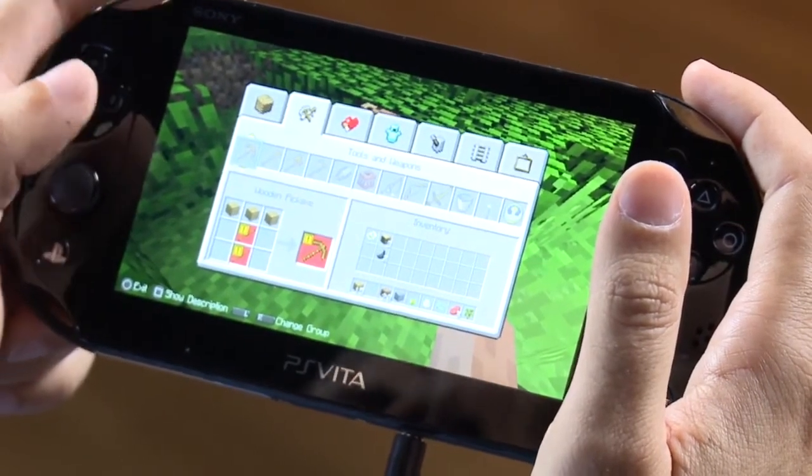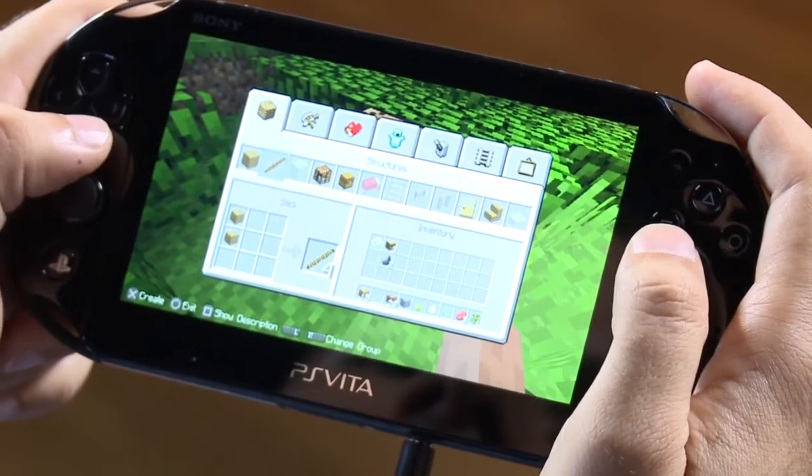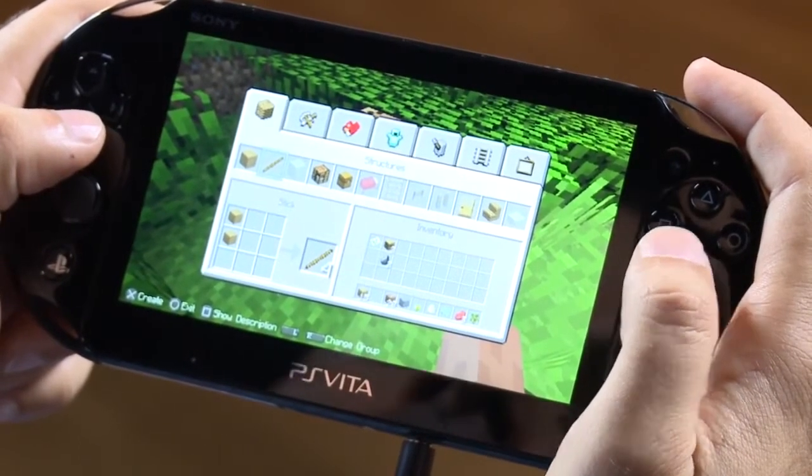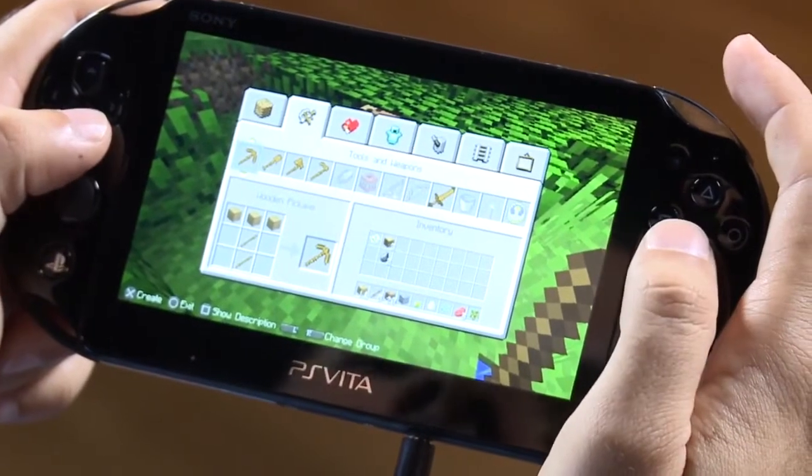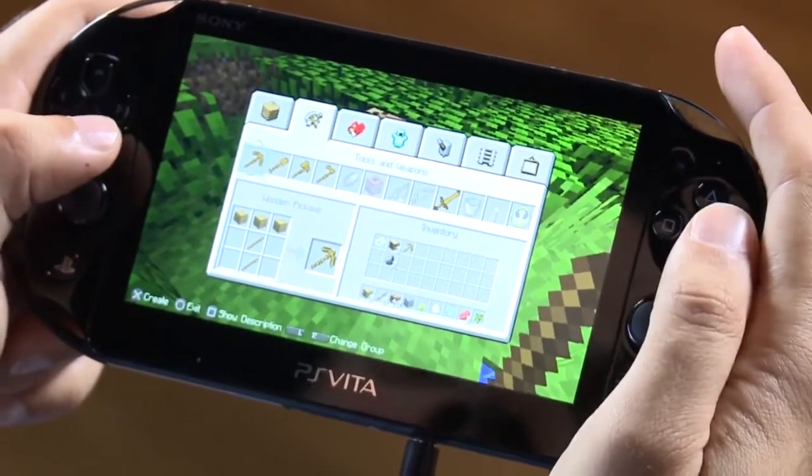It looks like I'm going to need to create sticks. Let's go over to the structures tab, and we're going to create a couple sticks — I've got eight now. I'm going to come back and create my first pickaxe. It's a moment of celebration.